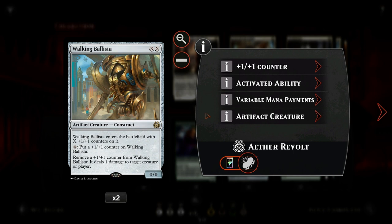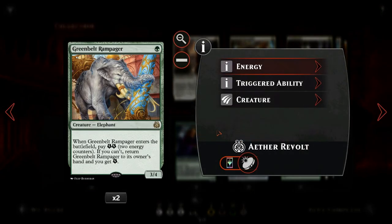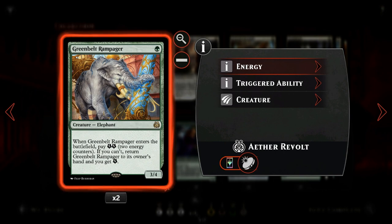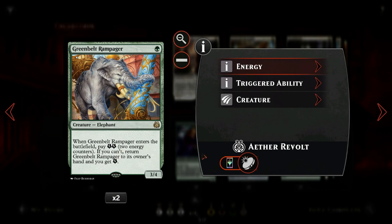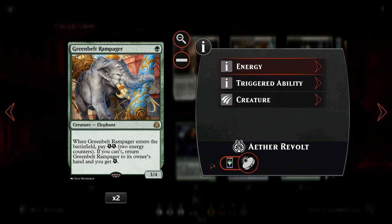Of course when you have those +1/+1 counter synergies it's even better, and it also helps enable revolt because when you remove the last +1/+1 counter from the Ballista it goes to the graveyard and you've successfully enabled revolt. Then we also have Greenbelt Rampager, which is a great revolt enabler: for a single green we get a 3/4 that says when it enters the battlefield we have to pay two energy, but if we can't then we return the Rampager to our hand and get one energy.